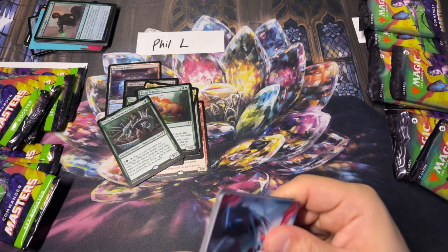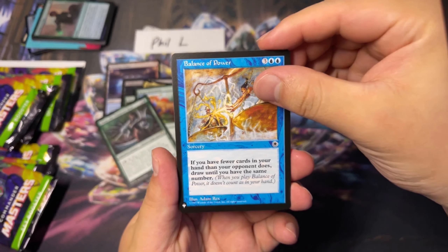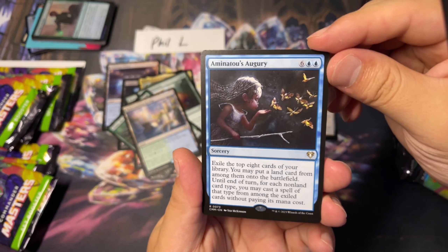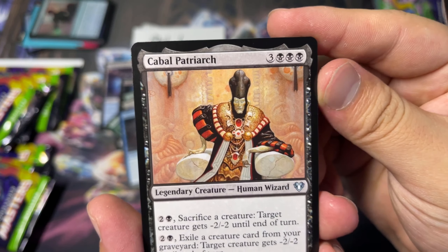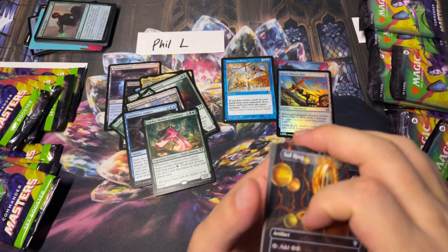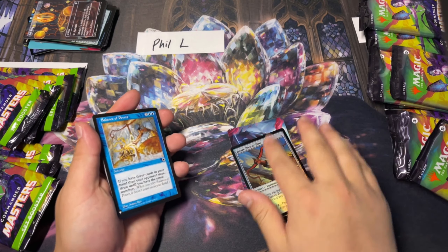Phil's last pack. Balance of Power — we'll count this as a rare. Rejuvenating Springs, that is a rare. Aminatou's Augury. Sakiko, Mother of Summer. Cabal Patriarch — this would have to have been a rare back in the day. And a Dynamo, Felwar Stone. And a beautiful, gorgeous borderless Sol Ring. Quick Google check: is Balance of Power MTG a rare? It is a rare in all of the printings, so we'll count it as a rare.